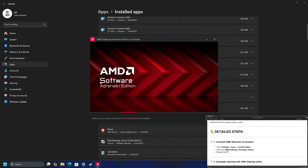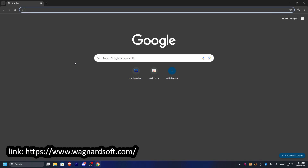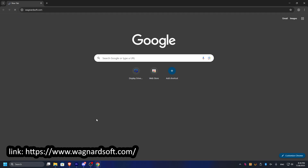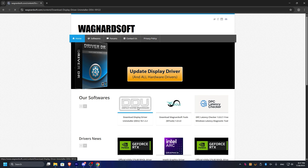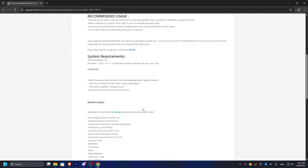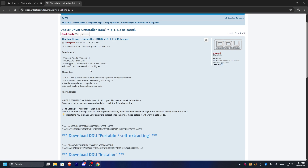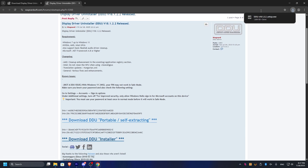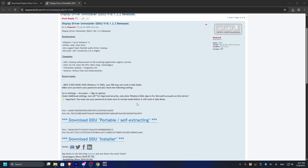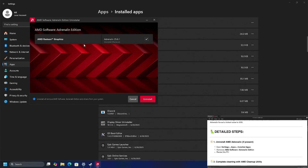It's still Adrenaline Edition even if it doesn't say so, so let's uninstall AMD. Something I didn't mention before starting all of this: you'll also need Display Driver Uninstaller for better uninstallation. While the AMD tool is useful, this one is even better. Just download the installer, open the setup, select English, click Next, agree, and install — that's it.